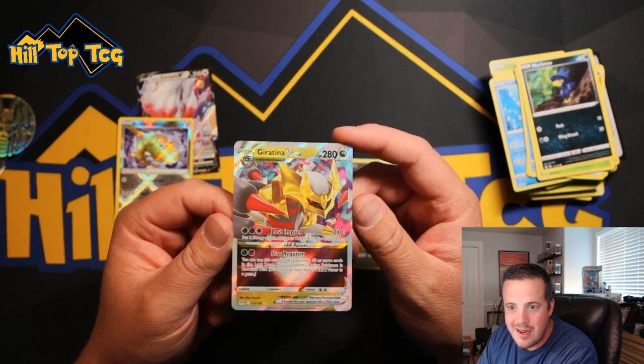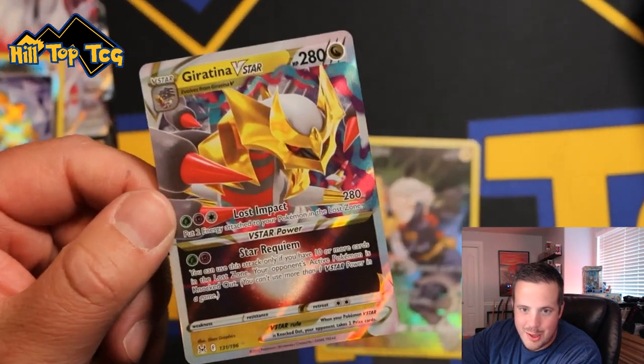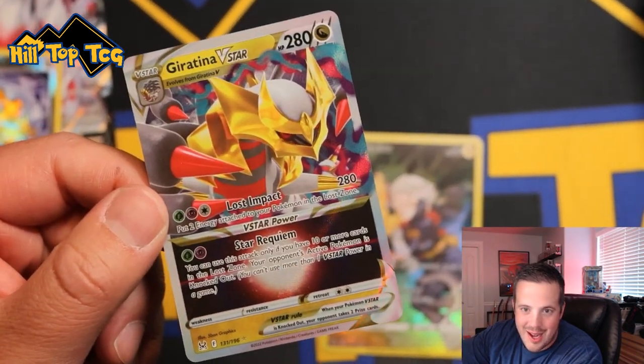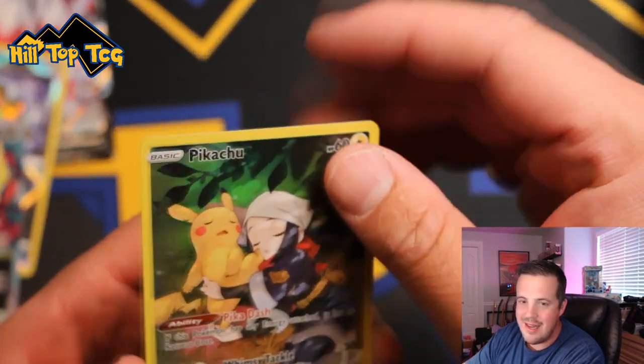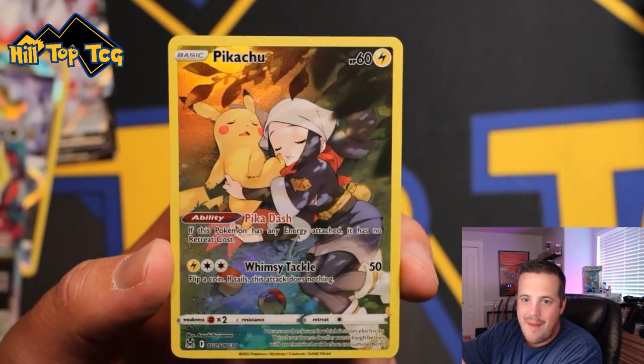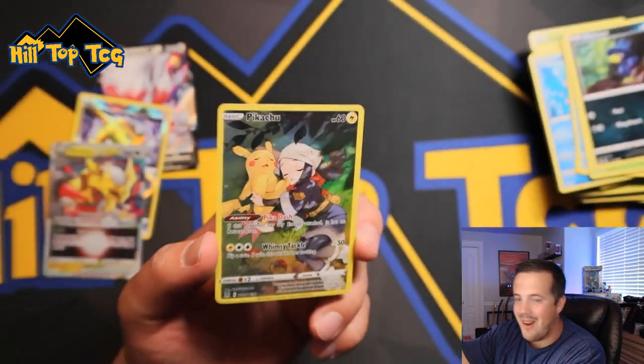Look at that beautiful Giratina, though. Holy smokes — let's just zoom in on that. That is a gorgeous-looking card. The Altart looks even better, you guys. Even better. And how about this Pikachu, Sleepy Pikachu? Love that. Awesome card.